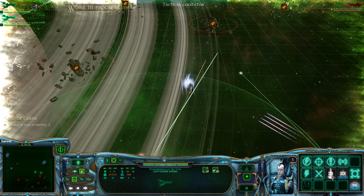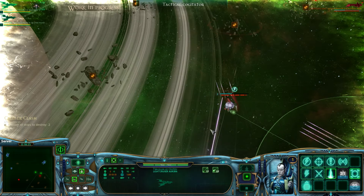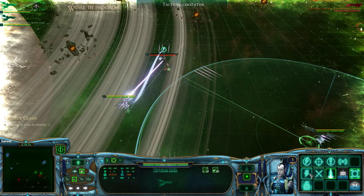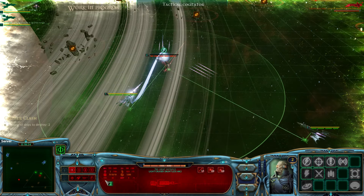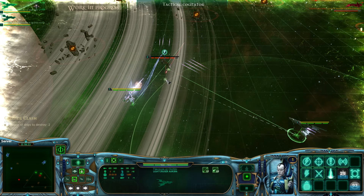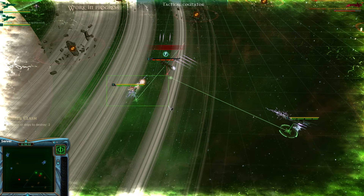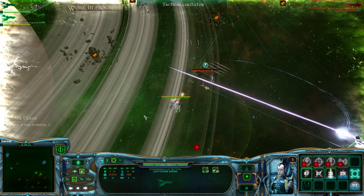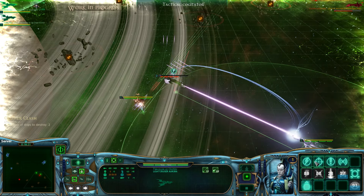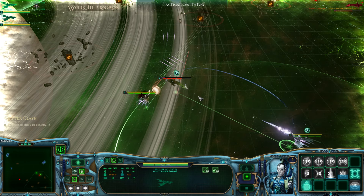We're fighting against Imperials and you can see here the mass damage that this pulsar does. Let's go against that one, we need you a little bit further over this way. The deck is already destroyed though, so that's great. Reload all ordnance - there we go.